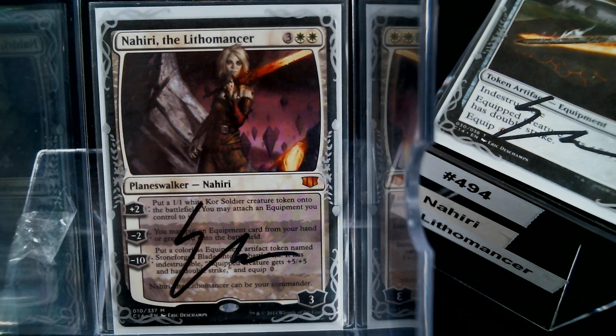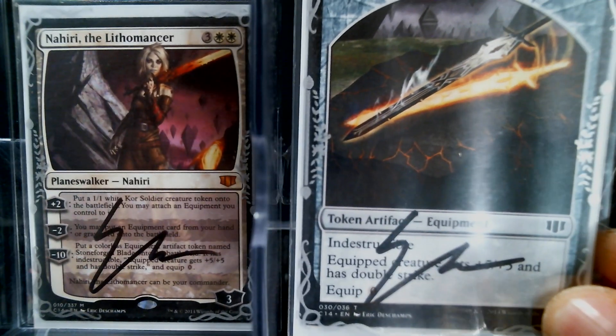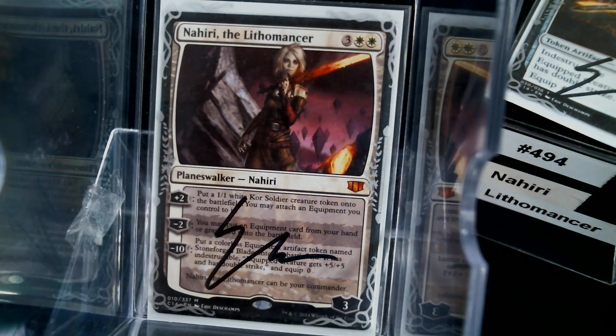Five mana, three loyalty. Plus two: you get a 1/1 Kor Soldier token on the battlefield and you can attach an equipment you control to it — that's pretty good. Minus two: you may put an equipment card from your hand or graveyard onto the battlefield. For minus ten, you put a colorless equipment artifact token named Stoneforge Blade onto the battlefield. It has indestructible, equipped creature gets plus five plus five and double strike, and equip zero. I love that they got the same artist to do both arts. I got them both signed because you all know I'm an autograph hound.